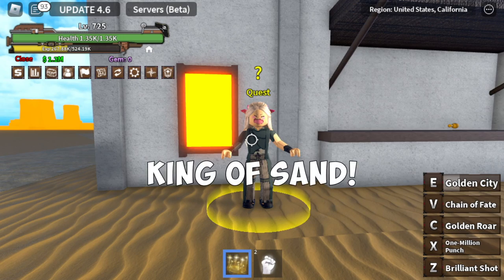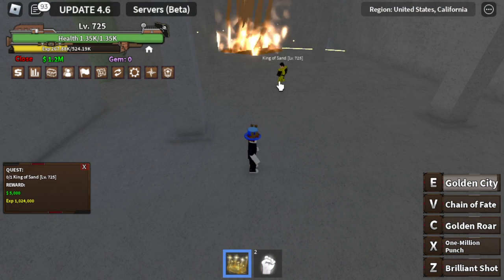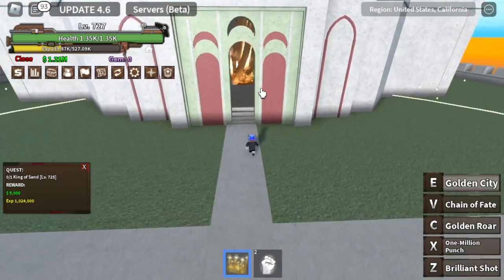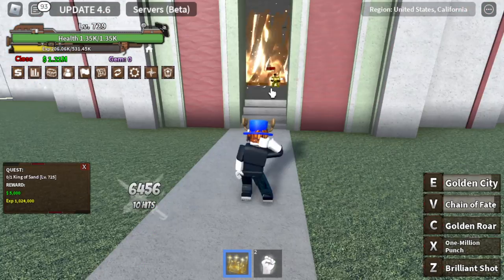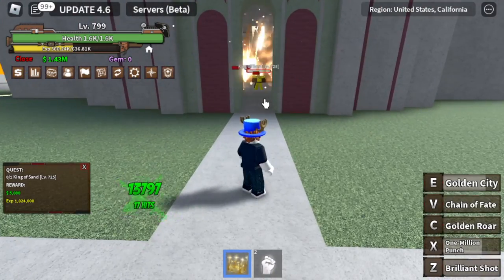For our next mob: the King of Sand — the last mob on this island. With all the skills unlocked, there will be no question about grinding — this will be really easy. You can defeat him inside his own castle or outside. He might even die without knowing that we're attacking him.